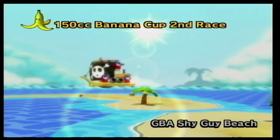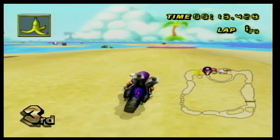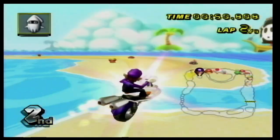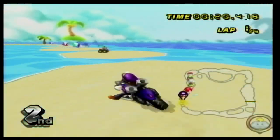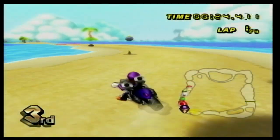Number 24 is GBA Shy Guy Beach. A really fun course that takes place in a tropical environment, where there are even pirates in the background. This track really feels like a pirate-themed level, as cannons even try to shoot you while you're racing. Plus, you have to race across little islands, so it's like you're racing on a tiny archipelago, which is an interesting concept.